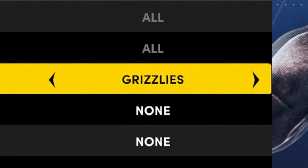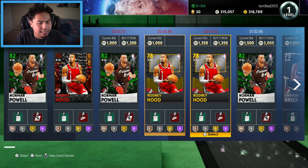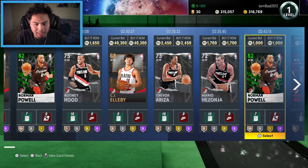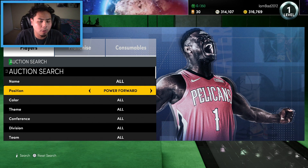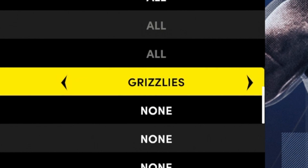Small forward for the bench — randomizing again. Out of all 30 NBA teams, we land the Trail Blazers. Small forward for the Trail Blazers — and it's not looking good. That's brutal. We end up with Norman Powell. Two more players to go — power forward and center — and Norman Powell absolutely ruined the mood.